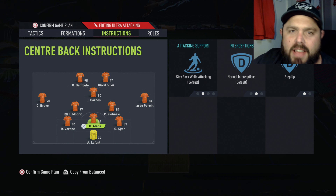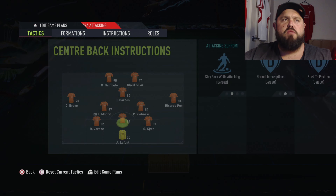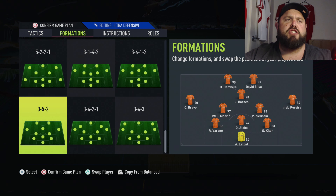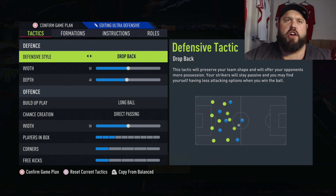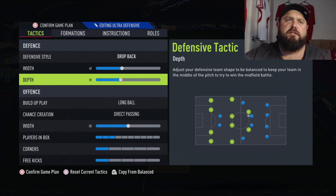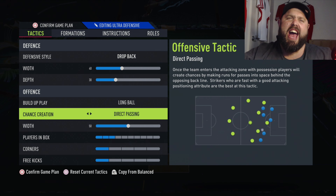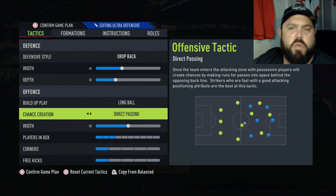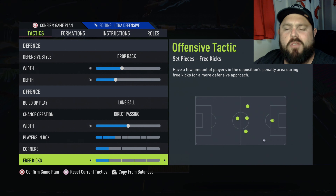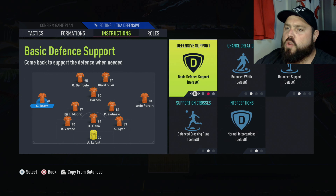Say everything's going to plan - you can hear the wedding bells. What do we do? We cut right back and play a little trick. Offensively we change the formation to a 3-5-2, drop back, play a width of 40 to narrow our outlets. Depth sits back at 30 - almost like sitting in the back seat. Build-up play: long ball, direct passing. Width stays at 50, balanced. For corners and free kicks, get three or four behind the ball and make them work for it.